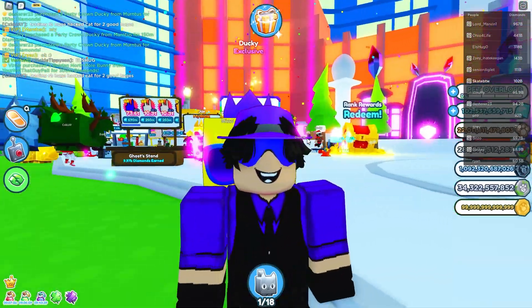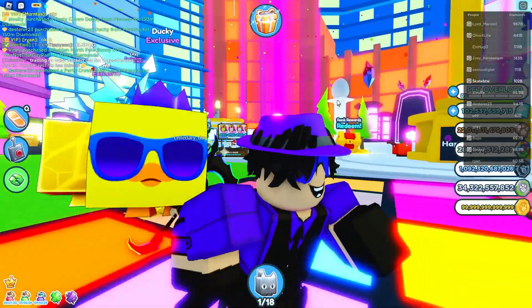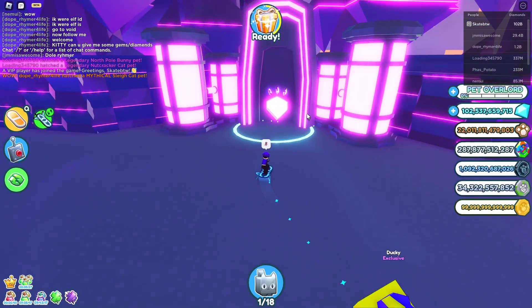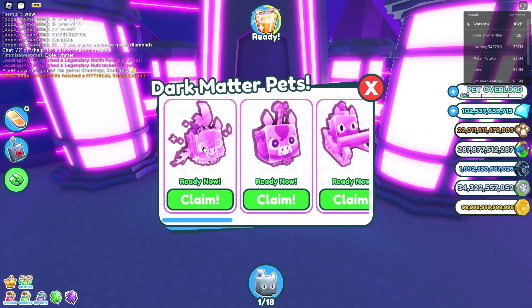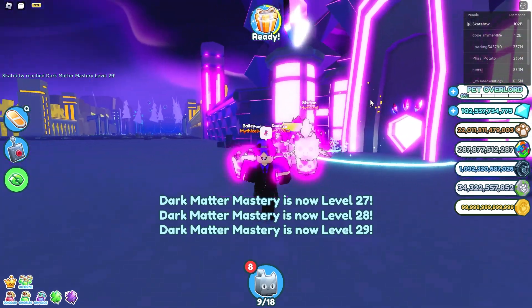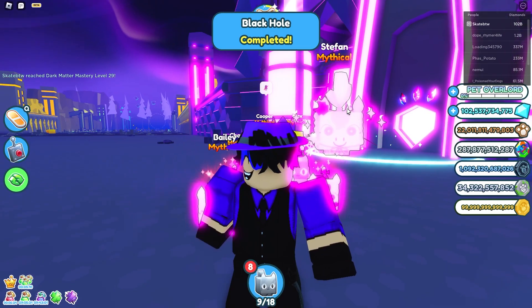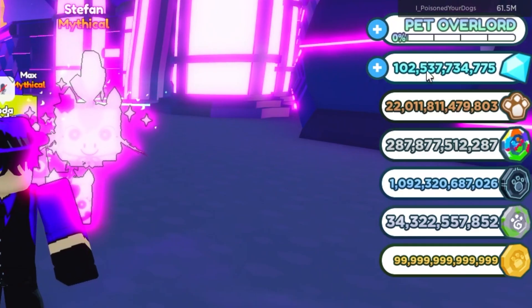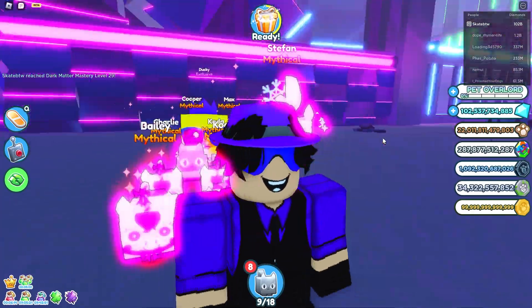We're going to be right back because I got to go get the stuff out of the dark matter machine. The slay cats should be finished converting. We are back at dark tech and let's see what this machine's been cooking up for us. Look at all these — honestly, these little guys will sell for so much more than the other ones. In the tweet, the guy mentioned that he was selling them for like 300 mil a piece, but like I said, we are very late in the update, so they're not going to sell for that much, but we're still going to be making bank. For reference, we're starting at 102 billion diamonds — under 2.5 billion — and we'll see where we get.